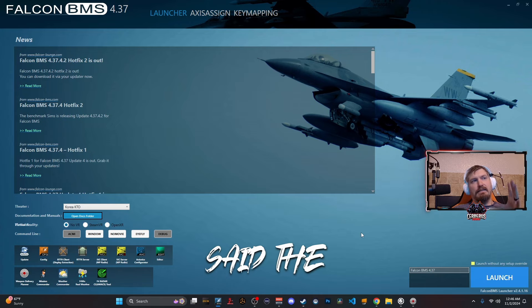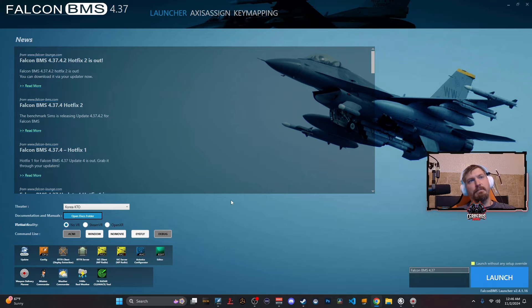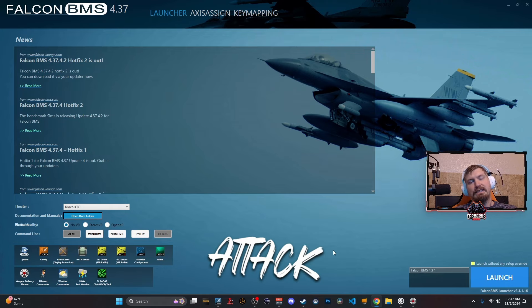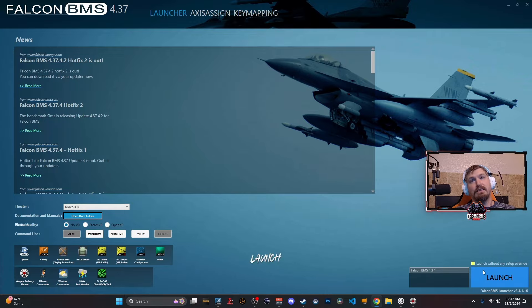With all that said, the next step is to actually launch Falcon. Before we do, if you want any of the other tools like Mission Commander, you can click those buttons and install them. These are made by the same people who made Weapon Delivery Planner. Make sure VoiceAttack is running before you launch Falcon, and WDP can be started whenever you'd like. Now we're going to launch Falcon 4 — just click the launch button and here we go.